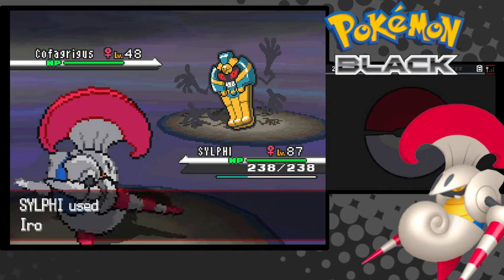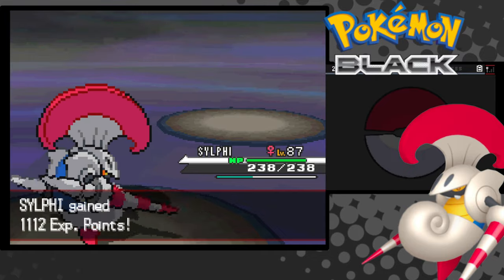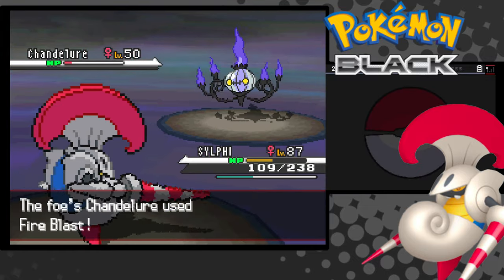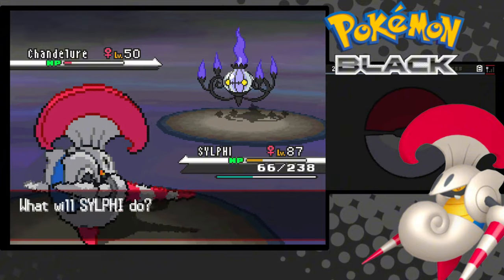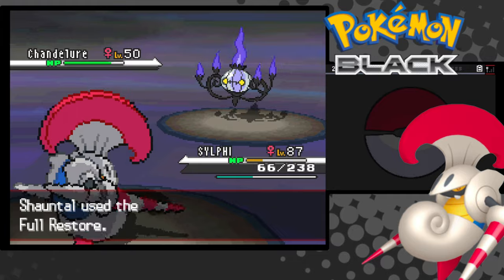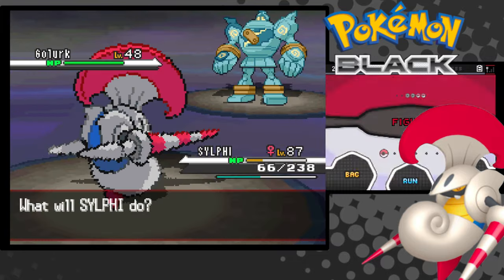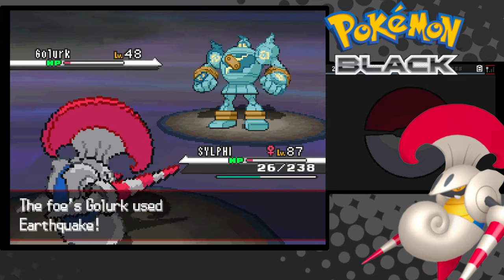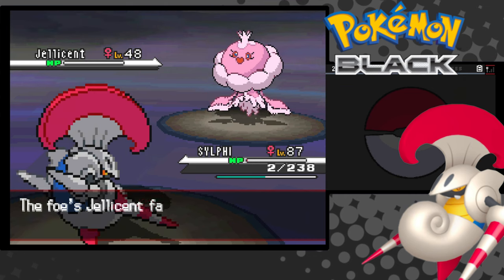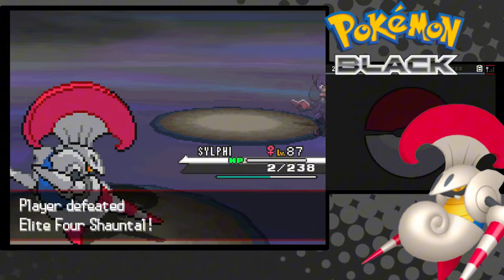Let's go for Shauntal. Believe it or not, Shauntal was next to impossible for the longest time, simply because her second Pokemon is a Chandelure that not only outspeeds me, but hits a Fire Blast that I cannot take. I ended up having to get to level 87 just to get past the Chandelure and then finish off the entire team. That entire fight was a nightmare — I literally spent days on that. Not even kidding. I'm going off script right now because it was actually that stressful.